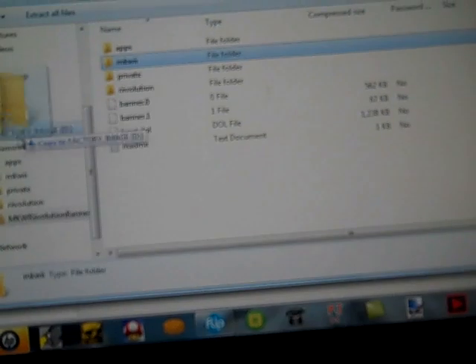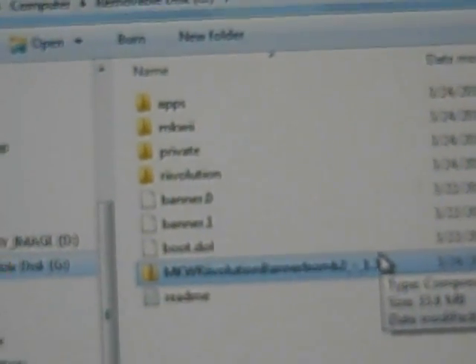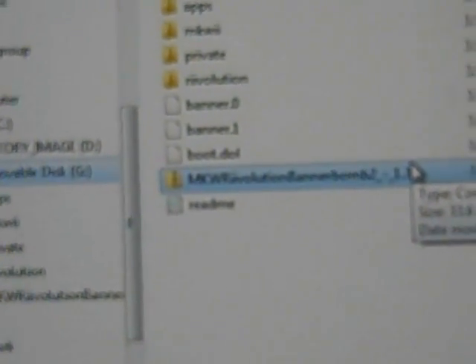Copy everything to the root, including Banner.0, Banner.1, Boot.Doll, and the README. Your SD card should look similar to this. It's going to have: Apps, Mario Kart Wii, MK Wii, Private, REVolution, Banner.0, Banner.1, and Boot.Doll — the order doesn't really matter.